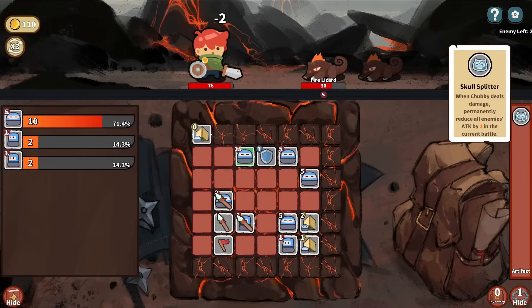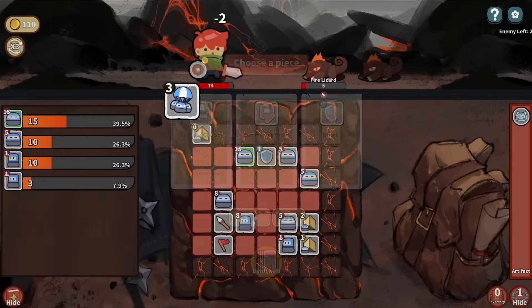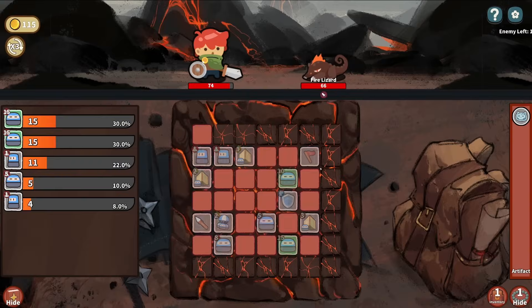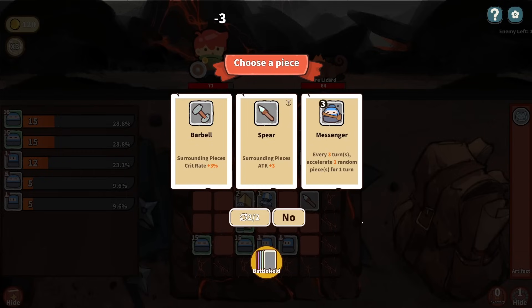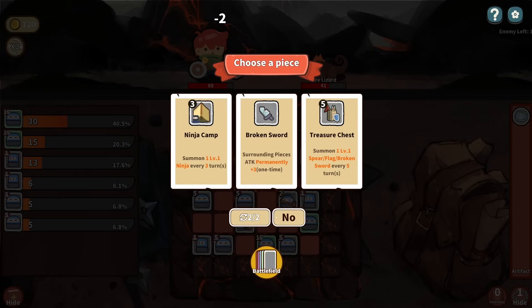Get some more Chubbies. Whenever Chubby deals damage, permanently reduce all damage. So we're going to want a large amount of Chubbies - that way we reduce attack and we take less damage. Do we want Barbell? Every three turns, Accelerator, one piece for random turn. Let's start getting some Messengers too, so that way we can start reducing the count. I think I will start taking Flags.